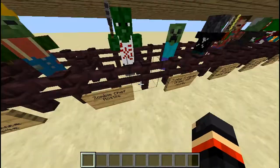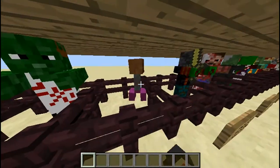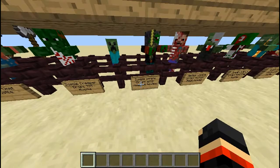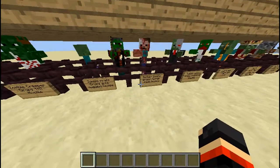You have a zombie creeper, he drops TNT and he's hostile, looks pretty cool. You have a zombie pirate, he drops butter nuggets and he is hostile — he's holding a butter sword in his hand.